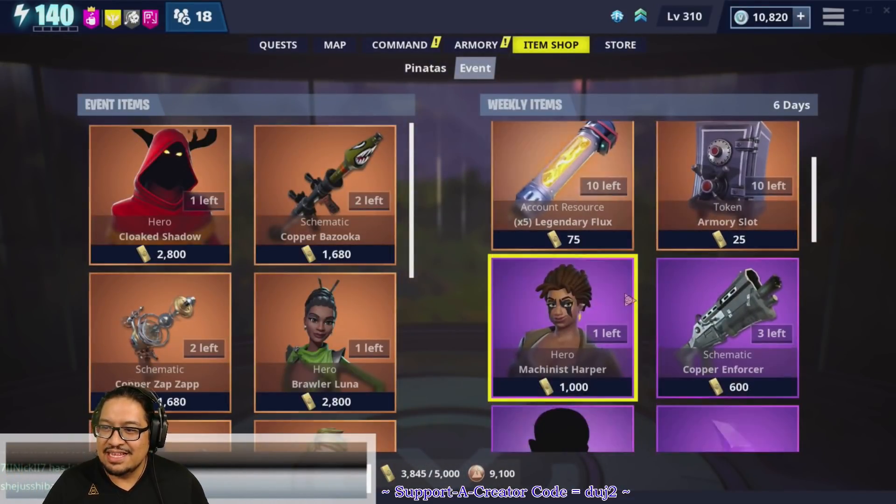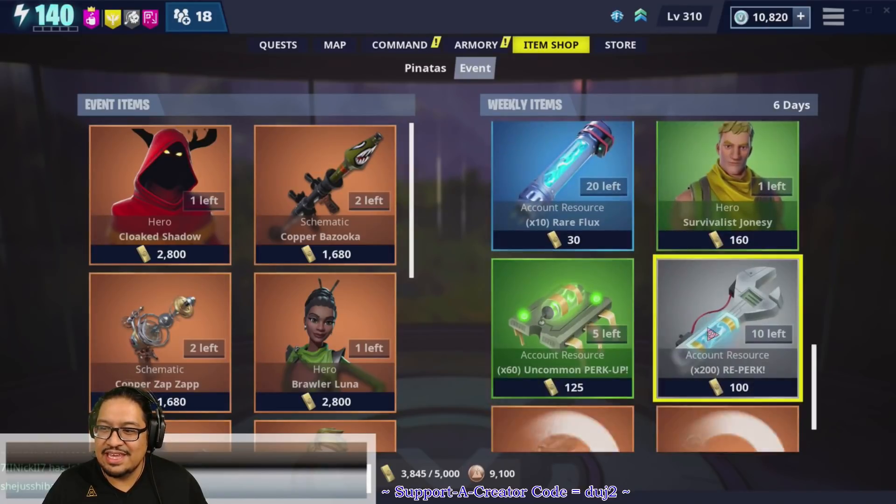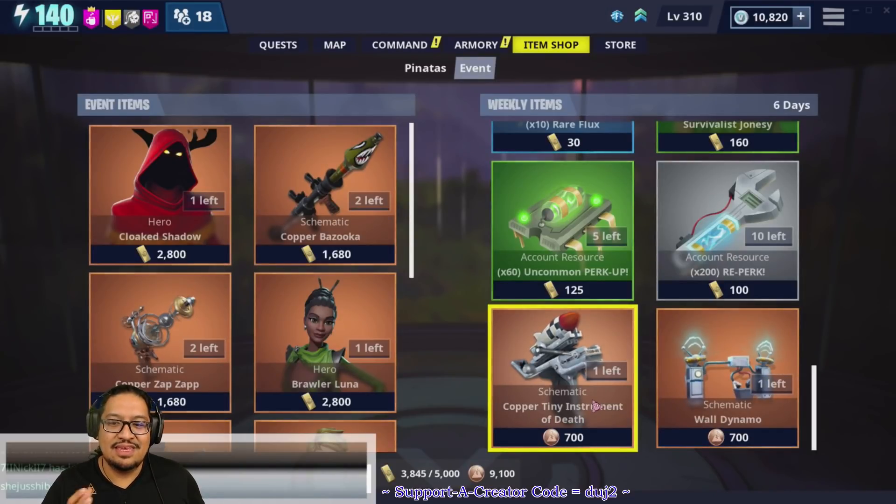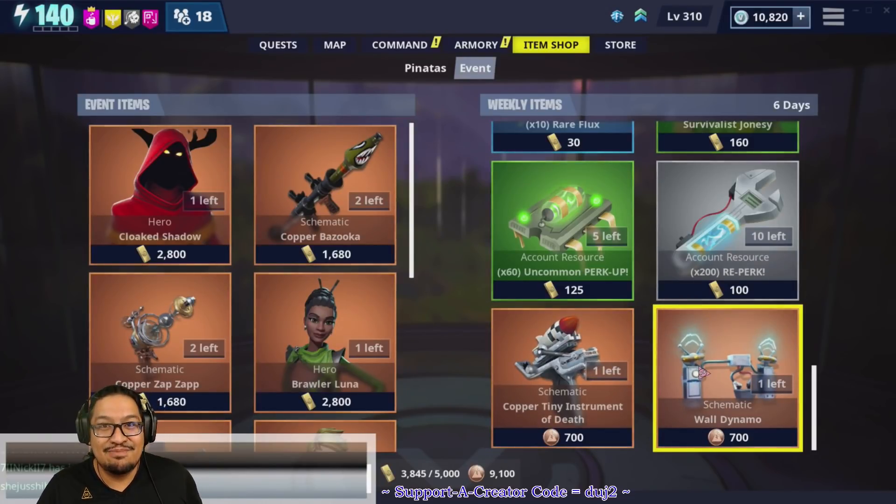Let's take a look at what else we have. We've got the regular suspects over on the weekly: the Copper Instrument, the Tiny Instrument of Death, and the Walled Dynamo. I personally don't recommend the Copper Tiny Instrument of Death — it's an interesting weapon, but it's a bit of a homing weapon. I thought it was going to be like a guided nuke, but it's not like that.